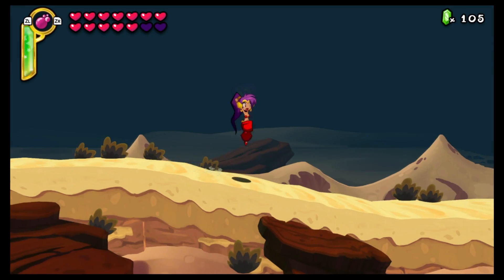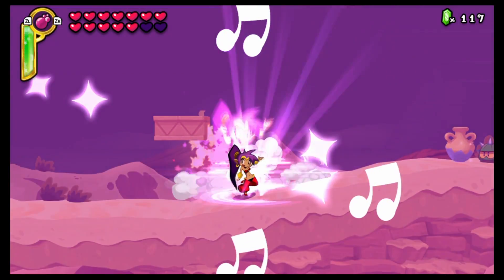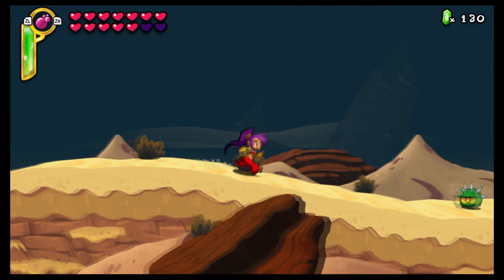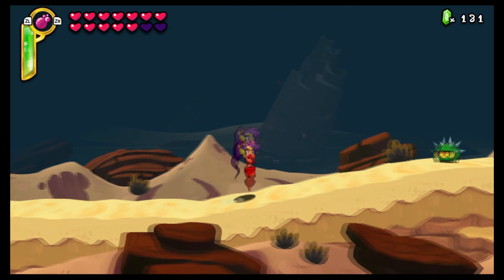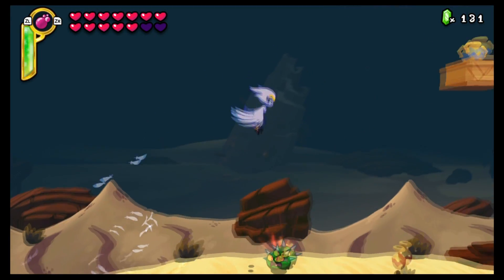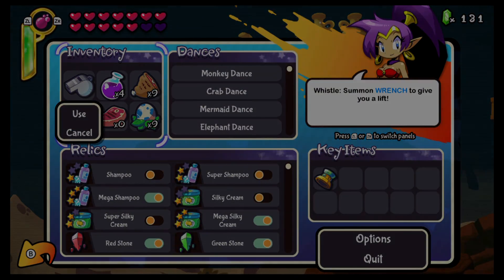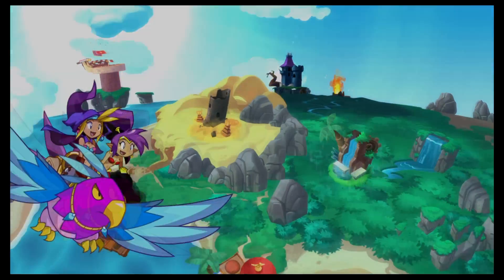Like previous games in the series, Shantae Half-Genie Hero is a 2D action platformer — like Rayman or the Mario series. Across most of the game you'll be traveling across side-scrolling areas, fighting enemies, collecting secret items, and fighting bosses to get new transformations to access new areas. It's most similar to Shantae and the Pirate's Curse, because you jump from level to level instead of exploring an absurdly large 2D world map like in Risky's Revenge.